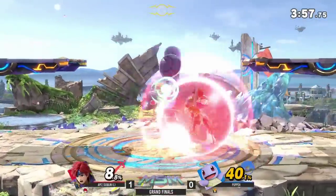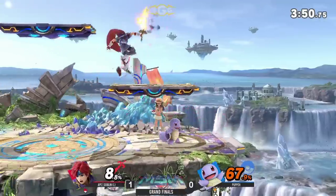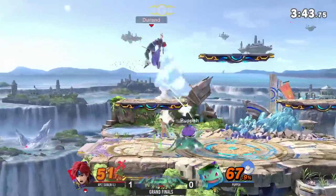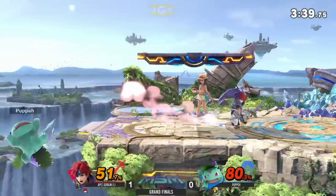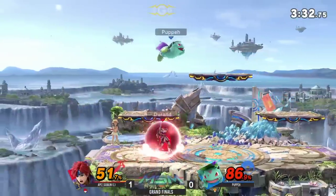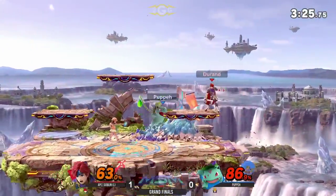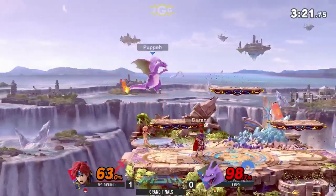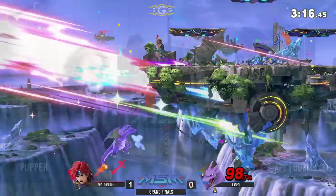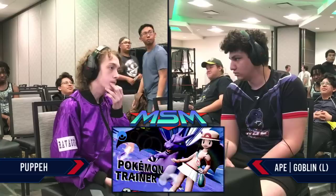40% on Puppy. Here's the grab — that could have been a lot of damage. He goes for the mix-up down here. I think that could be a true combo but it has to be perfect. Back throw. Puppy slowly climbing back here. Charizard has the weight but he's combo food. Back air — he's gonna get the edge guard, dipping a little bit low because he knows Goblin will have to make a low recovery. Shout out to Puppy on that one — he knew he had to execute at that moment.